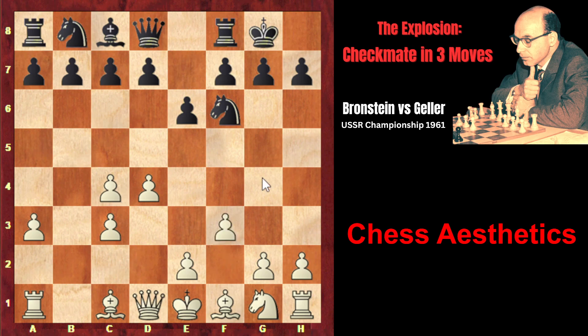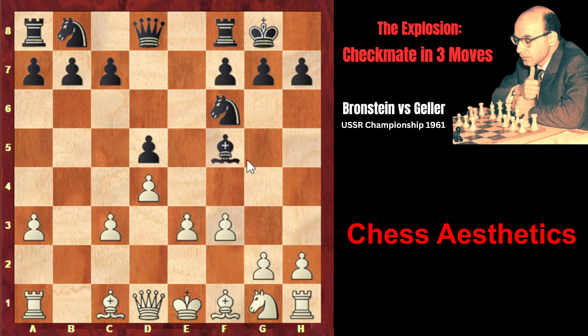Brannstein plays f3, threatening to completely occupy the center with his pawns by playing e4. Geller prevents it with d5, so now e4 is under black's control. Then c takes d, e takes d, e3, and bishop f5 — the bishop also controls the crucial square.